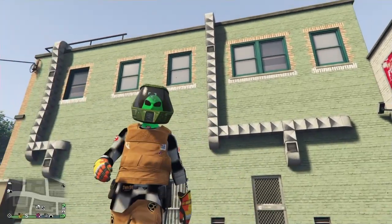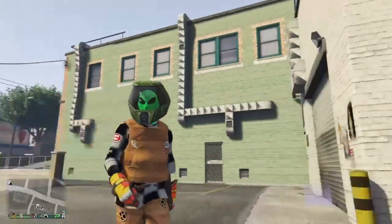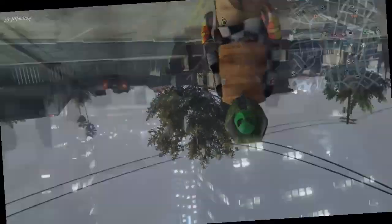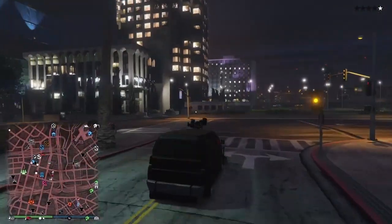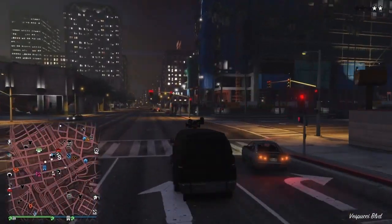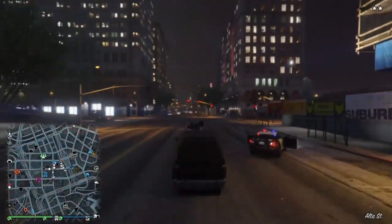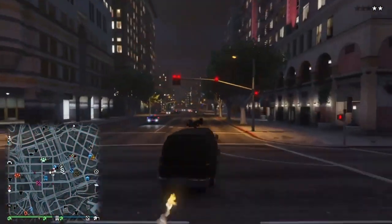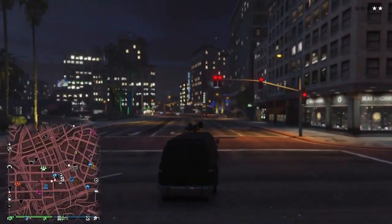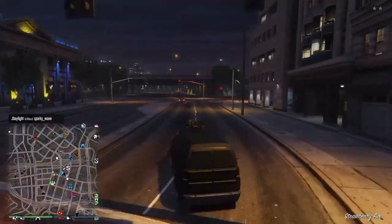Welcome back everybody. If you're new to the channel, subscribe now, hit that notifications bell and drop a like on the video. This is a vehicle god mode glitch — it's pretty easy. As you can see, I was cruising around in god mode for a bit and this guy in the lobby obviously didn't know what was going on. He failed many times and was talking a bit of smack in the game chat. It's a pretty easy glitch, thought I'd just drop it real quick.